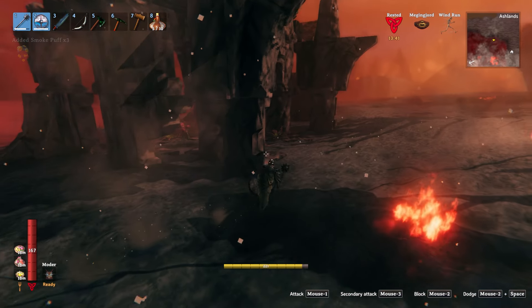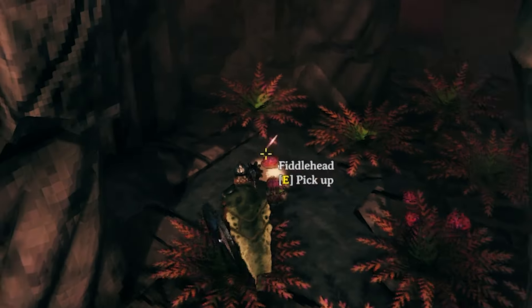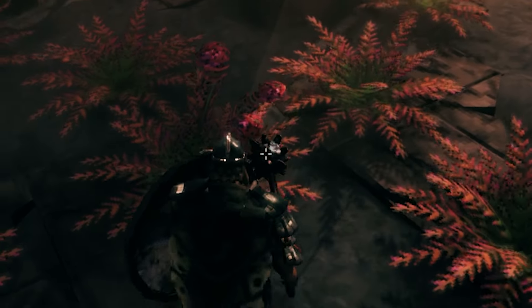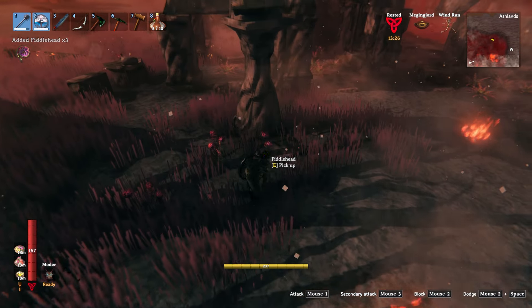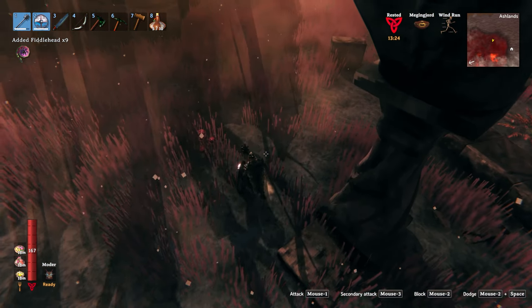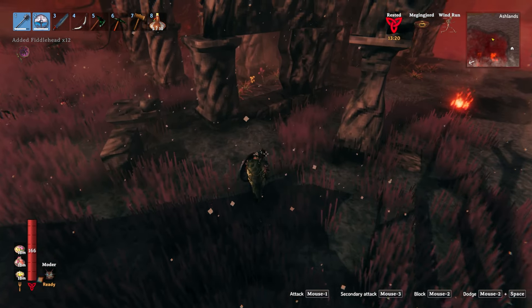The next thing we're going to show you is these little berries right here — the Fiddlehead Berry. You find them around these structures. You get about three per pick. You can find them out in the wild like this as well, but they usually grow in groups. If you find one, you'll usually find one or two more.